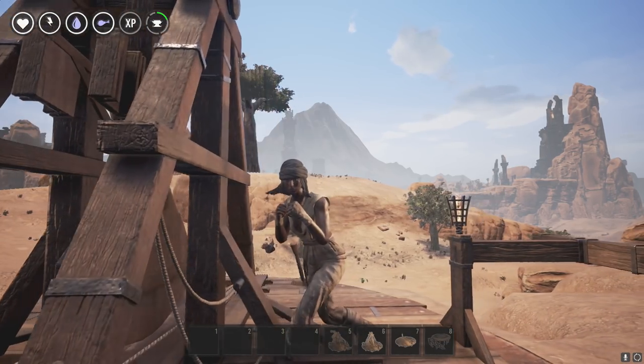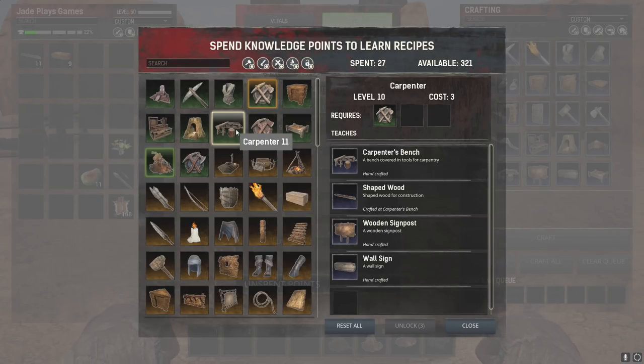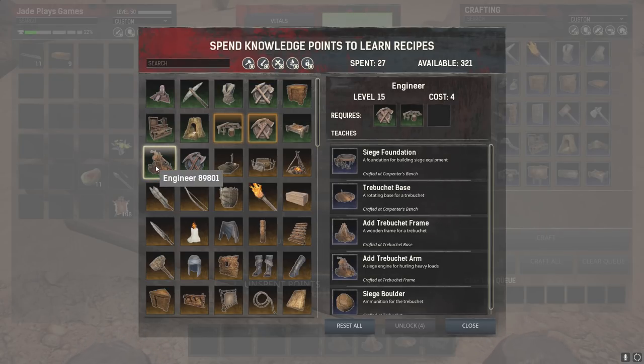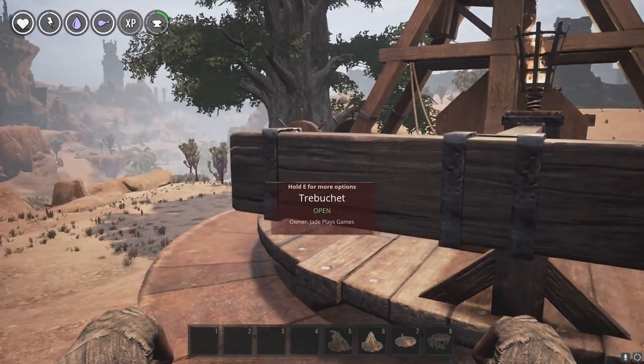Those are the highlights for me and what's most important. Now let's get on to the main bit — let's see if we can blow up my base. To make the trebuchet you're going to need the Carpenter skill. Once you've unlocked that you're going to need the Carpenter's Bench. You're also going to need the Engineer — it's level 15 but it unlocks all the brand new siege stuff. The trebuchet is only the first part of the siege items we're going to be getting. So to recap: unlock Carpenter, unlock Engineer, and then you should be able to start building your actual trebuchet.